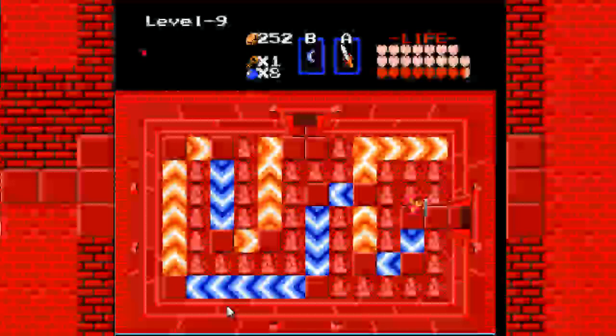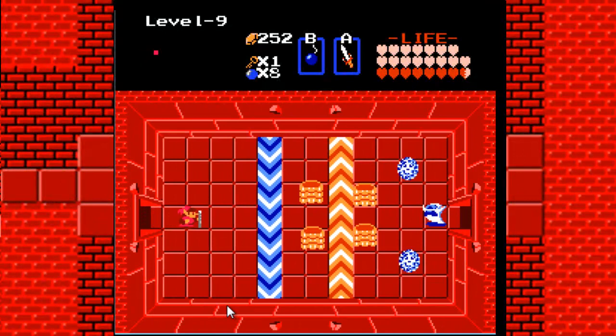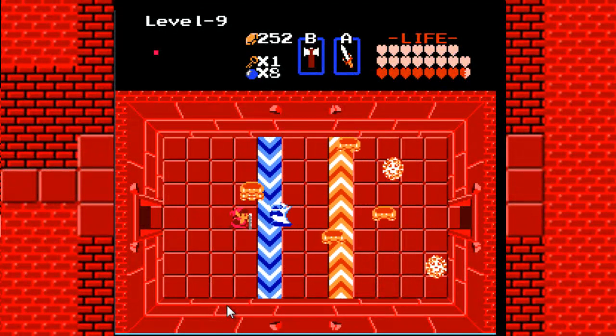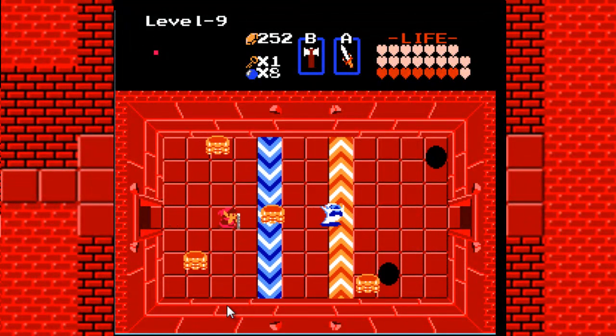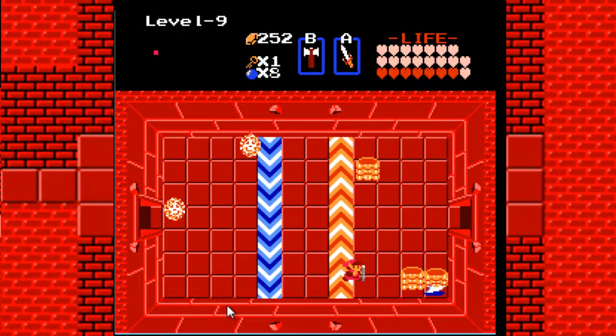Don't go up there — nothing to see here, just making my way back. And leg lights — I see a bit of leg. Why is that? This version of Zelda Classic doesn't do lag.